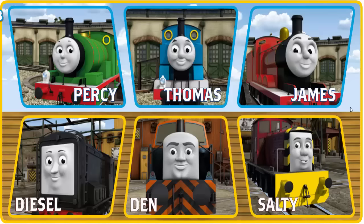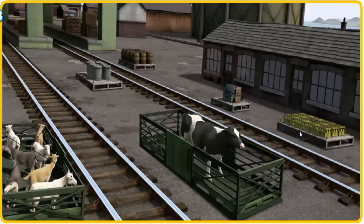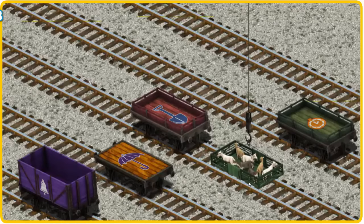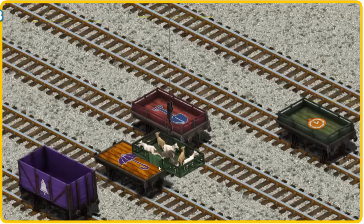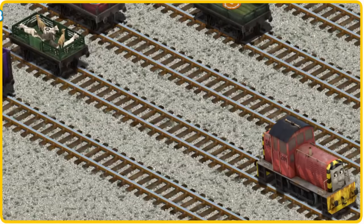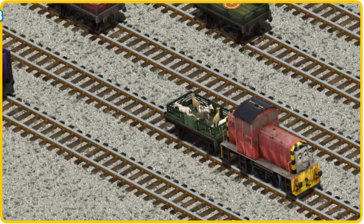It's a busy day at Brendam Docks. Thomas and his friends have many deliveries to make. Choose who will make the next delivery. Salty must deliver the goats to Farmer McCall's farm. Show Cranky where the goats are. There you go. Let's lift and load. Now the cargo must be loaded. Show Cranky where the orange flatbed with the picture of a purple umbrella is. That's it!